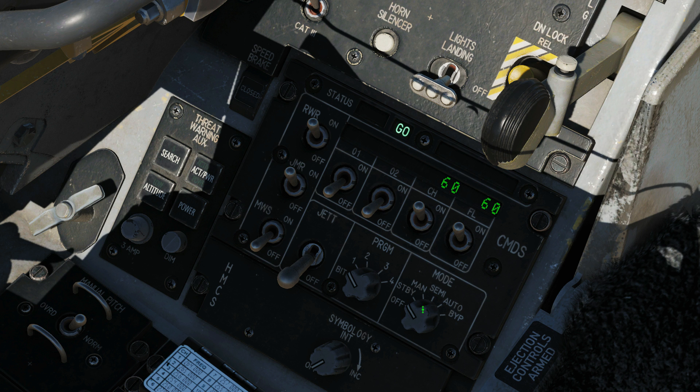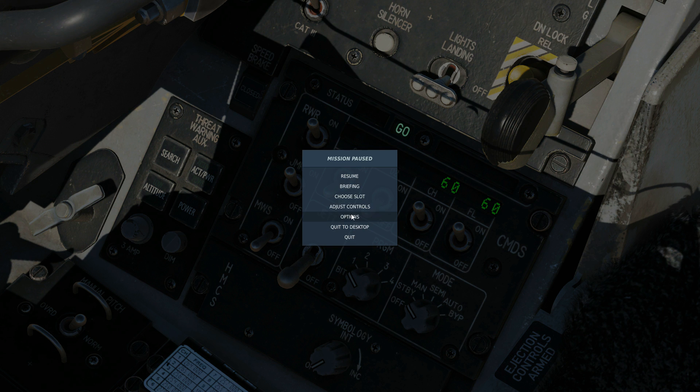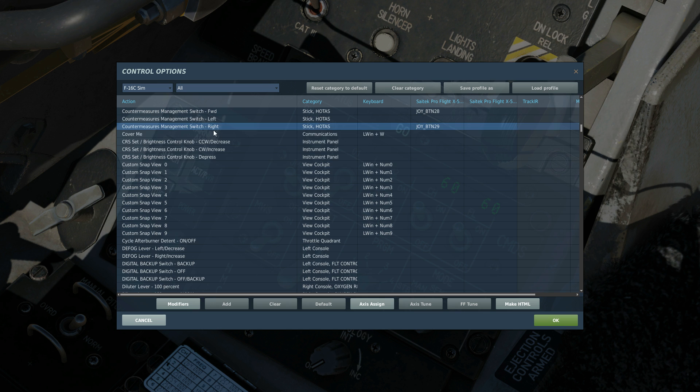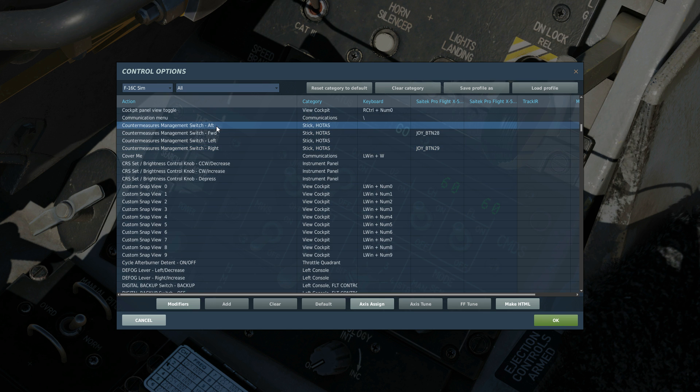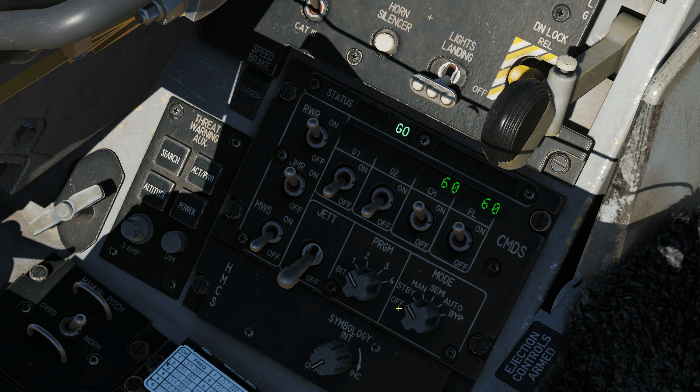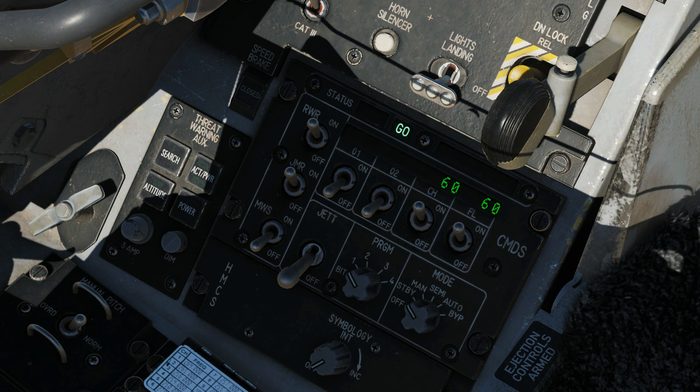Next we have the master mode for the CMDS, but before we do that we need to look at some controls. We actually control the CMDS with what I call the CMS switch. We've got CMS forward, CMS right, and CMS aft. CMS left currently does not do anything, so forward, right, and aft you need bound on your HOTAS. Regards to these modes: we can have off, we can have standby where it's energized but will not actually activate, and we can have manual. With manual selected, if we press CMS forward on our HOTAS then the currently selected program will deploy.